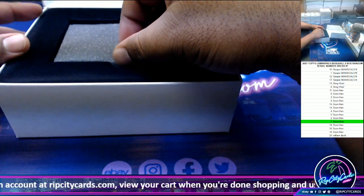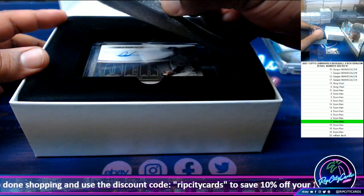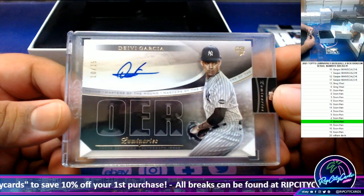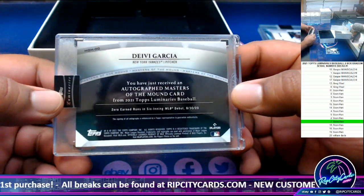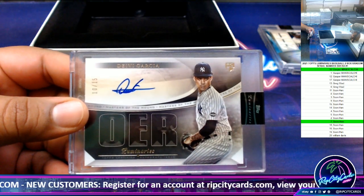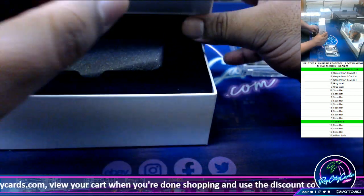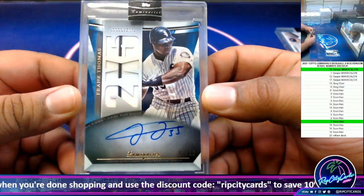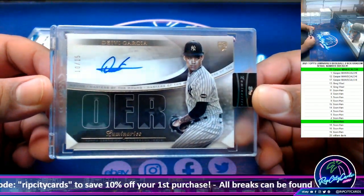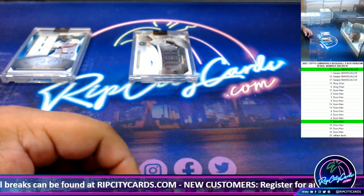All right, last box — good luck everybody. Going to the tenth spot, number 10 of 15 — Davy Garcia rookie autograph for the Yankees. Gasper with the tenth spot right there. Congrats to Gasper and Vintage — Vintage getting the Big Hurt 7 of 10, and Gasper getting the Davy Garcia 10 of 15. And that's gonna do it for the break — thank you all, I'll get it out to you.